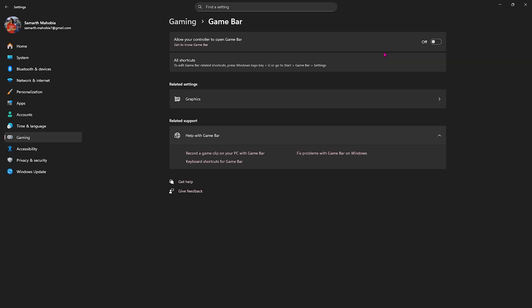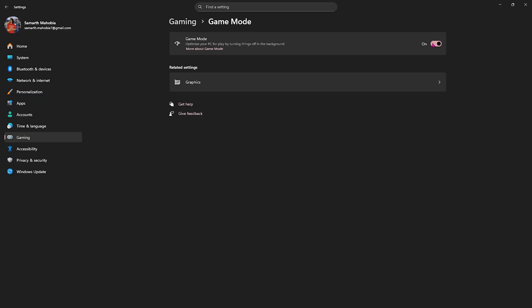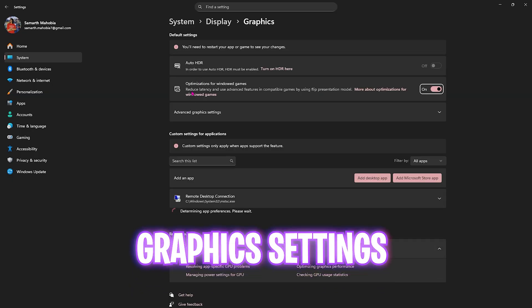Then click on Gaming, head over to Game Bar, and turn it off. Since it is an overlay service, it runs in the background and consumes your CPU and RAM usage. Simply disable that, head back to Gaming, head over to Game Mode, and turn it on. It will help you optimize your PC by turning off applications in the background.